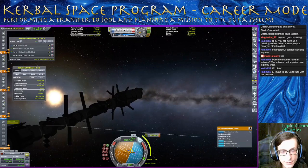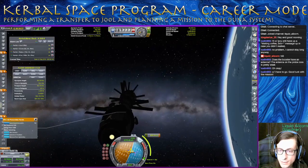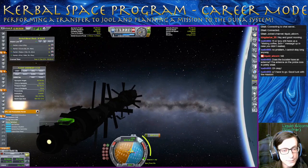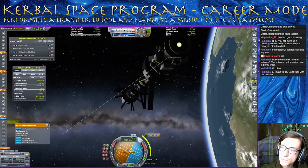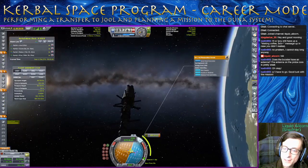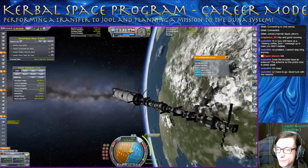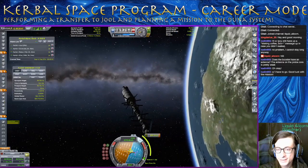We're going to start that burn at T minus 17, T minus 18. There's all the solar panels. Nothing clicked together to prevent any Kraken attacks potentially. This is quite a craft. Almost time for that burn. We are zooming. You can see there's a little bit of bounce here because of that huge thrust-to-weight ratio difference — we have a 2.28 thrust-to-weight ratio. All of these are super lightweight. Most of the weight is in this bottom portion, so when we got those started they are bouncing a little bit.